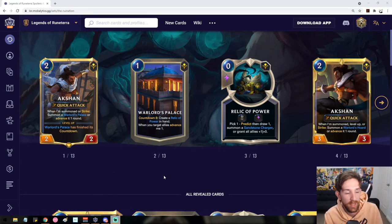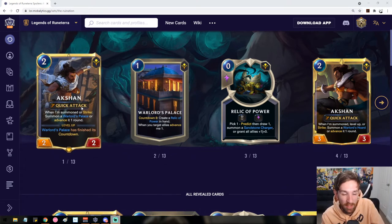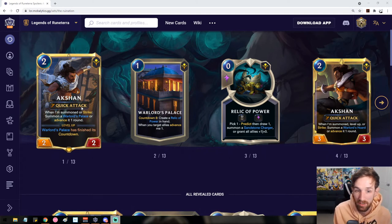Arkshan is a 2-mana 2/2 champion from Shurima with Quick Attack. When he's summoned or strikes, summon a Warlord's Palace or advance it one round. To level up Arkshan, you need to see Warlord's Palace finish its cooldown. Warlord's Palace is a 1-mana landmark with a countdown of 8 that, once finished, will create a Relic of Power in hand.